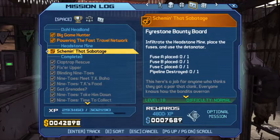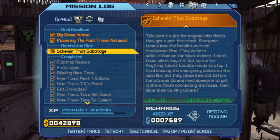New mission: Sabotage — infiltrate the Headstone Mine, place the fuses, and use the detonator. Bandits overran the mine and have been selling iridium on the black market. Need to blow up the emergency balance on the main line, finish connecting the fuses, and blow them up. Reward: $7,000. Let's do it.